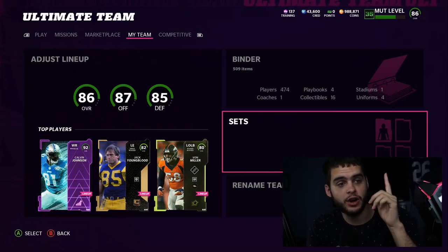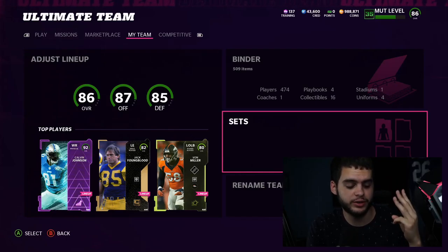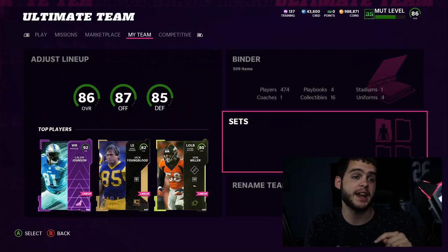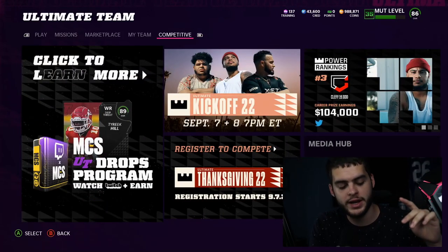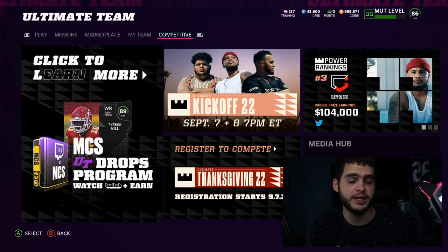So the way it works now — there's an LTD current player, a current hero, two legend heroes, and like six lower set guys — the low overall ones which they did end up incorporating into a power-up expansion. What's important to note: the LTD current player is a player who still currently plays in the NFL that had a record-breaking or great performance in years past.